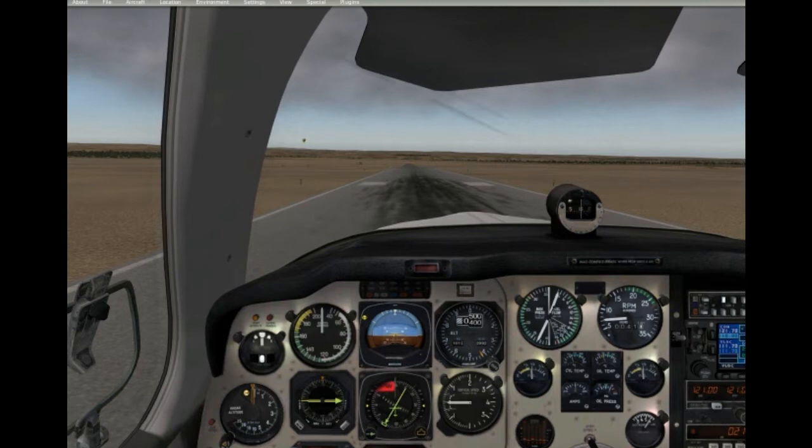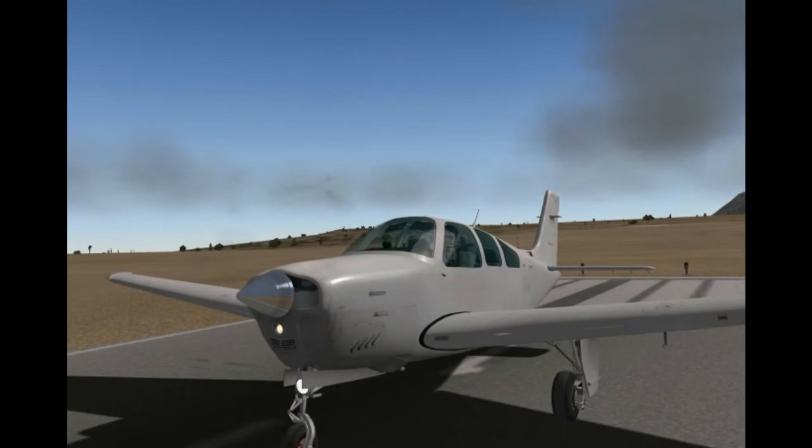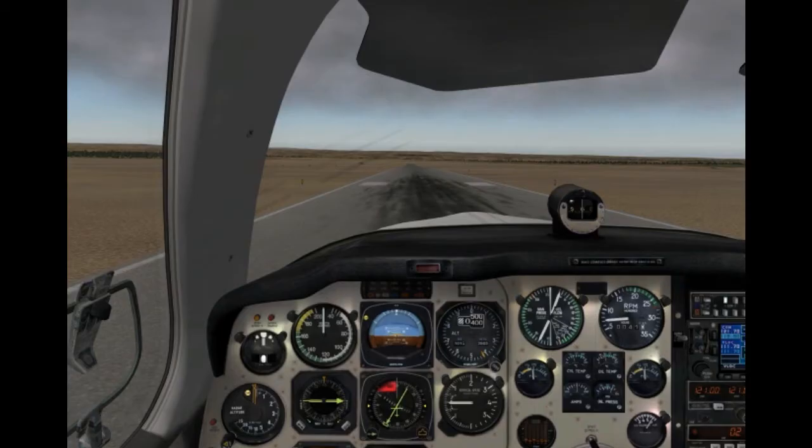Hello and welcome to another X-Plane video. Today we're taking off from Hendrik Airfield in South Africa and we're going to fly west to Fisintekral — it's an aerodrome. Let's see where we're flying today. This is the Bonanza.